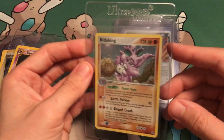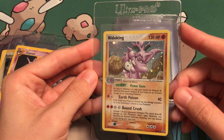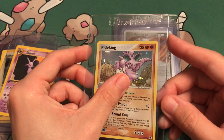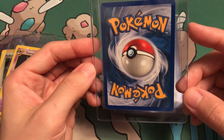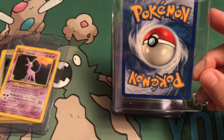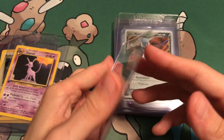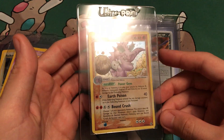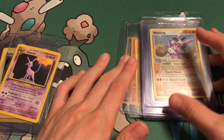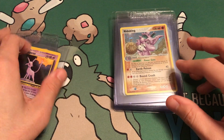Next up, we got Fire Red Leaf Green Nidoking. This card is beautiful as well. There's a swirl down here. I'm sending in a lot of cards with swirls and they're in just great condition. I'm almost ready to say this is an automatic 10, but I don't want to assume anything because you never know. The only cards I believe in here that are going to get anything less than a 9 are that Charizard and that Latios. All these other cards should get 9s or 10s.